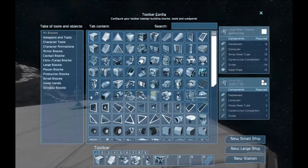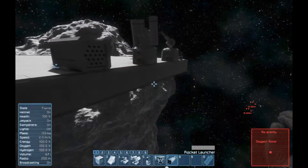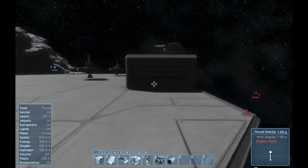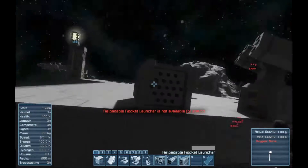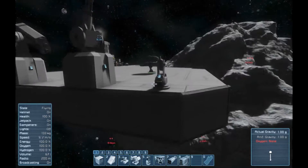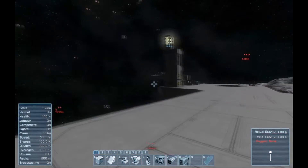Those are your weapons for large ships and stations. On a large ship you can also have a rocket launcher, which is a direct-fire weapon - it doesn't aim, it shoots wherever you're pointing it. It can be loaded up from the back using conveyors. So your weapon choices for large ships are: straight-fire rockets, missile turrets, gatling turret, and interior turret. They all need to be tubed up to fire in survival using conveyors.